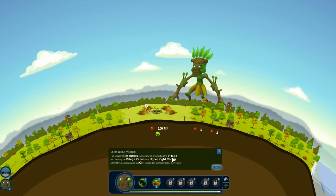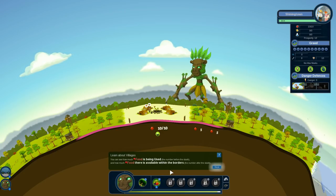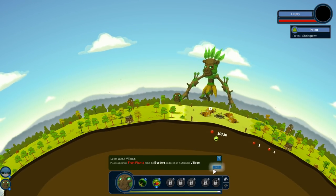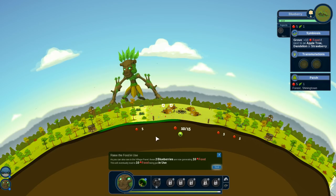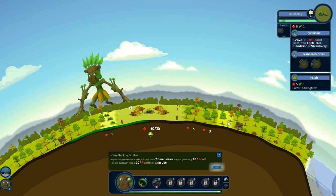The village's resources can be viewed by selecting the village and looking at the panel. You can see how much food is being used by the number before the slash and how much food is available within the borders. Let's place some fruit plants within the borders and see how it affects the village — we have a couple already, let's add another one. You can see that two blueberries are generating 10 food, and look — that makes the village grow because it just expanded on this side!